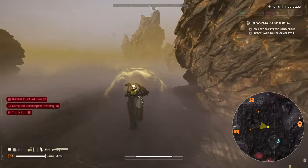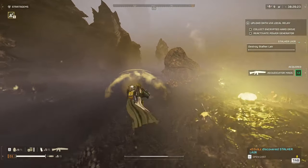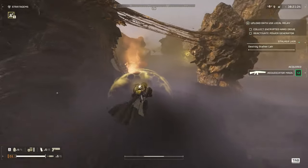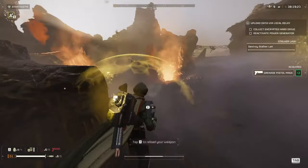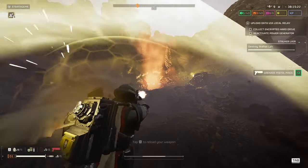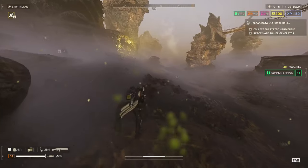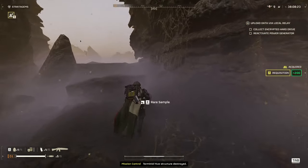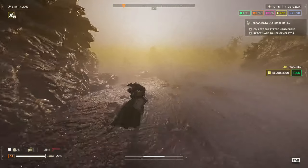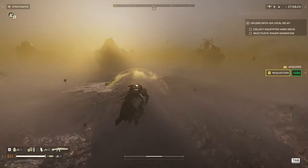Go for the high ground first. Stalkers are annoying so you gotta take them out as fast as you can — we have grenades and a grenade pistol so it's not going to be a problem. There's no stagger as you can see, which makes it a bit difficult. Like the Slugger — at least it can push him back and stop him from attacking you. Or even the JAR-5.